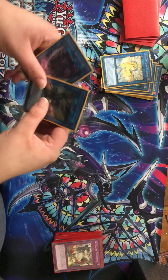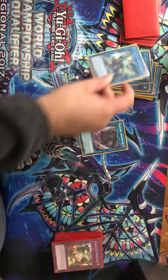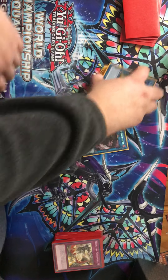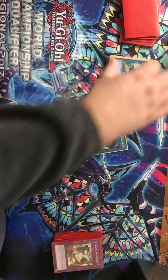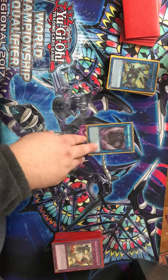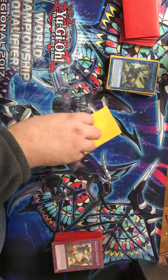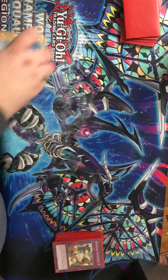For Link 4s, I play Borreload Sword Dragon and Unchained Abomination. Unchained Abomination — you're probably wondering why I'm playing that. I mean, I don't have the best ways to go into it, but you can cut this card for Abyss Dweller or Appaloosa. I do have an Appaloosa coming in the mail, and when I get it I will cut this card for it. So just treat this as a proxy for Appaloosa.